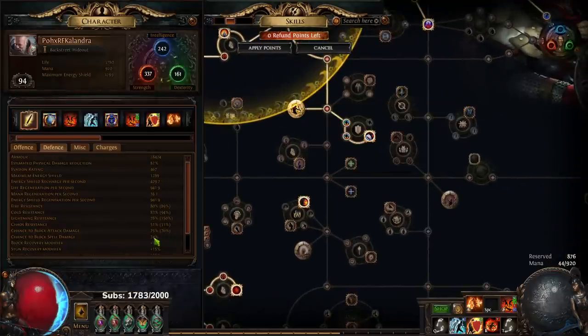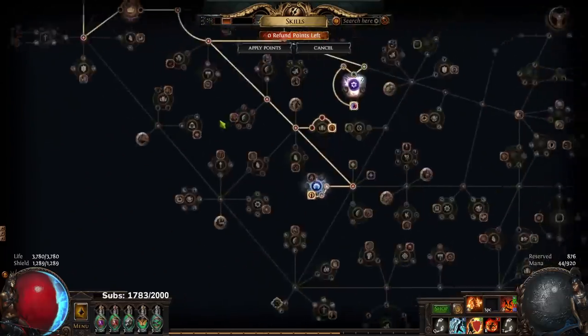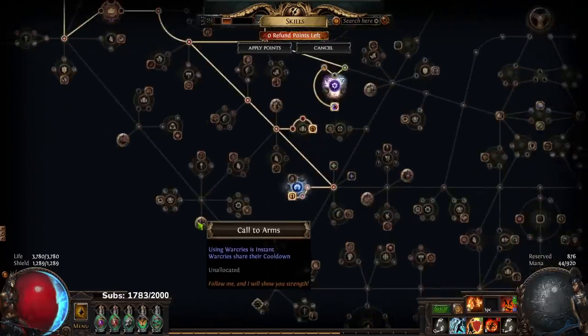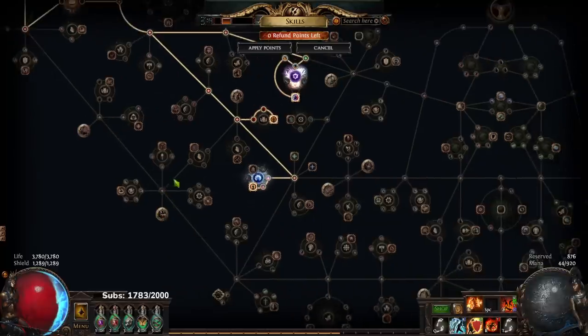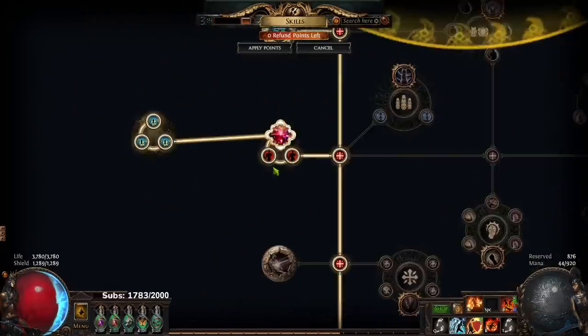Then you want Glancing Blows, and that puts you to 75/74 — you get 75 spell block. I think you need a level 21 Tempest Shield; it's not a big deal. What I dropped in the tree is the war cry at this stage, because I can face-tank most stuff so it's not as important. I'm still running it right now, but this is basically what I dropped — the pathing and the life. My life is a bit lower than I'd like right now.